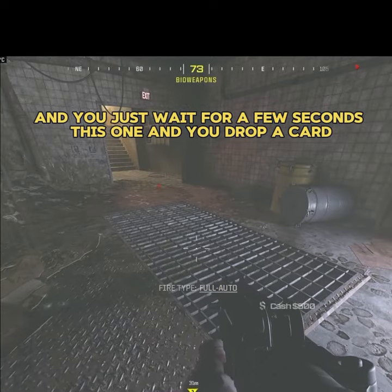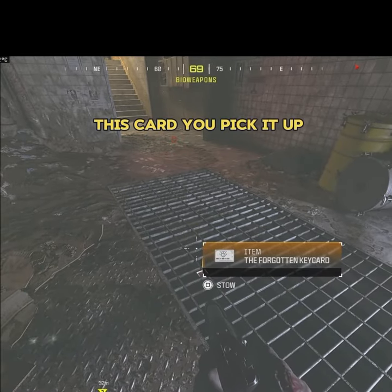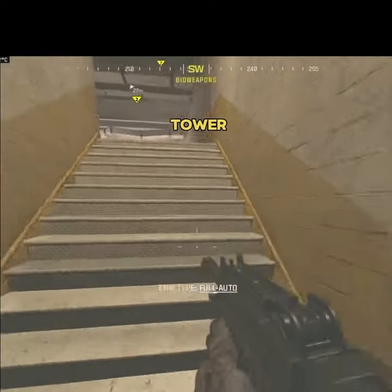This one — and they will drop a card. This card you pick it up and you have to make your way all the way to the Stronghold tower.